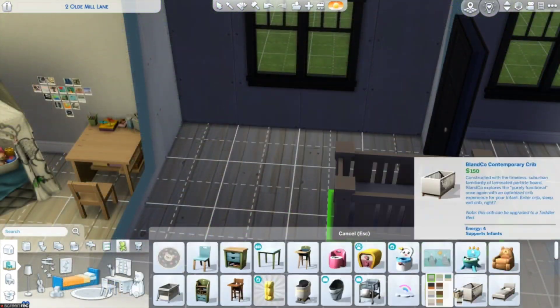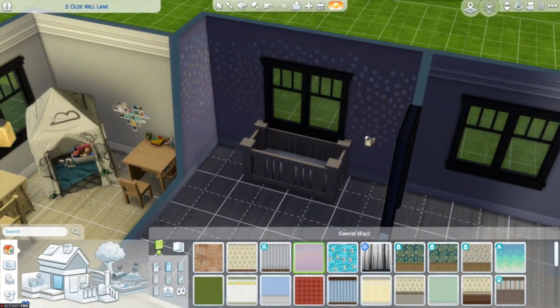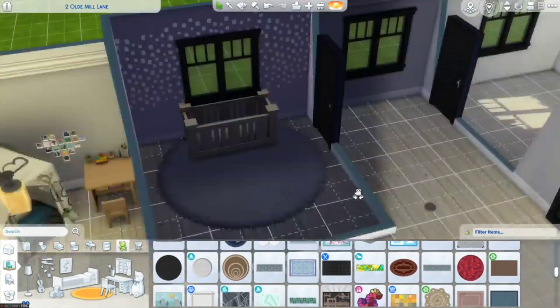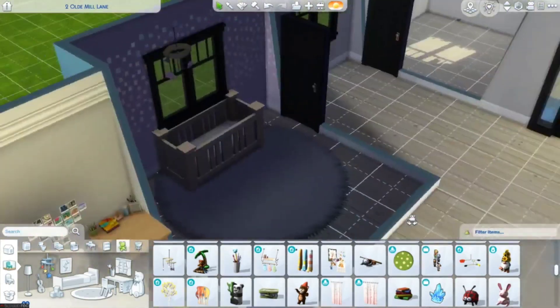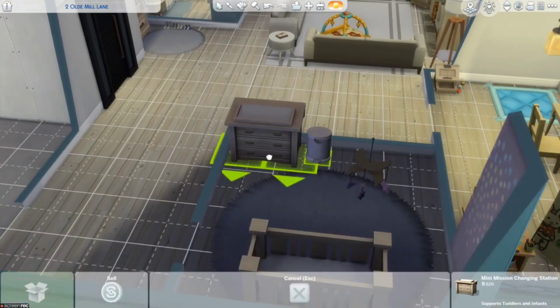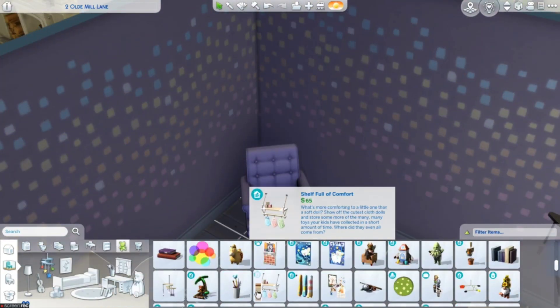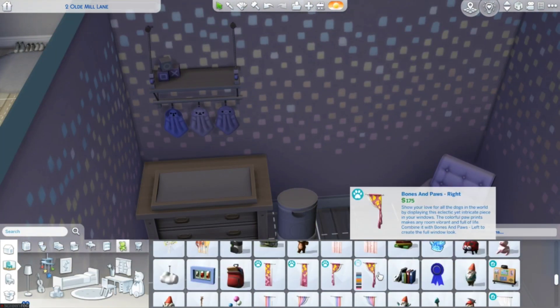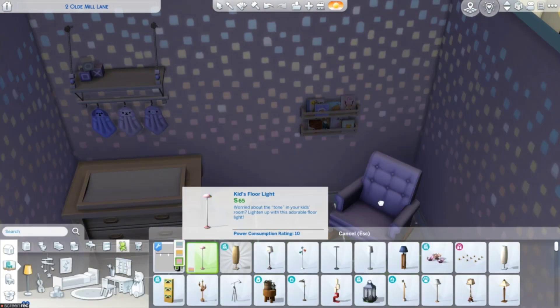Now we are moving on to their youngest daughter's bedroom. I really didn't have a story for her — she's an infant. You can't really put much of a story on her yet, because she's not really old enough to make decisions on what she's going to wear or what her room looks like.